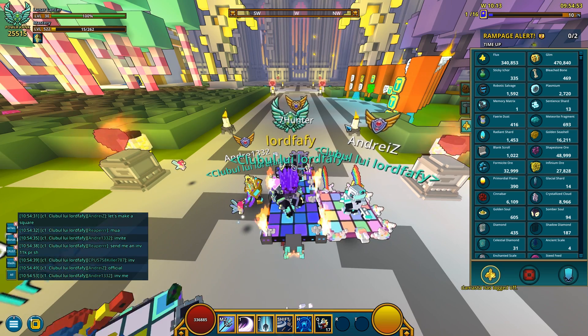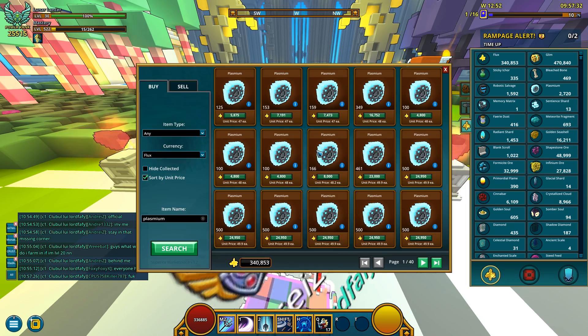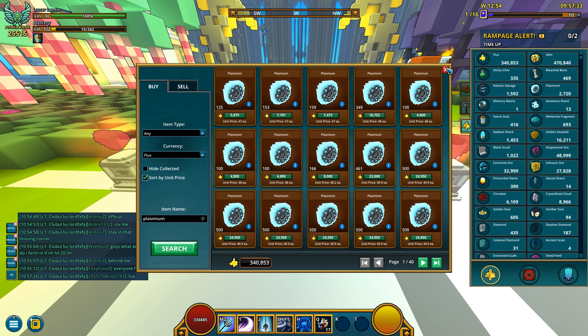We wasted roughly 15,000 Flux. It's still slightly more expensive than if you were just to simply buy them from the Marketplace, in the case of Plasmium. You could just buy it from the Marketplace for 49 each and it's gonna be a little cheaper, at least at this exact point in time.